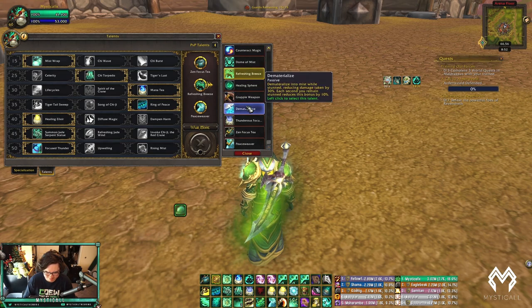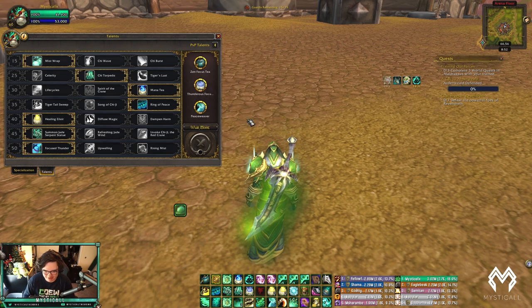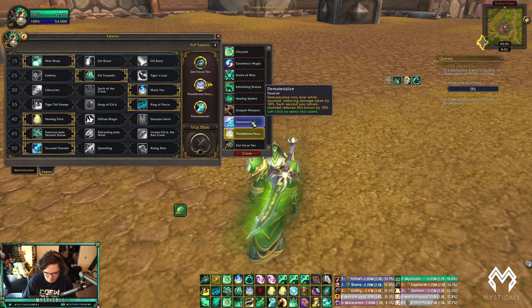Dematerialize lets you turn into mist and reduce damage taken by 30%, but it gets reduced by 10% each second while stunned. I have not used Dematerialize once — I'm really sad about it. Thunderous Focus Tea gives you two knockbacks and a freedom, which is really cool.